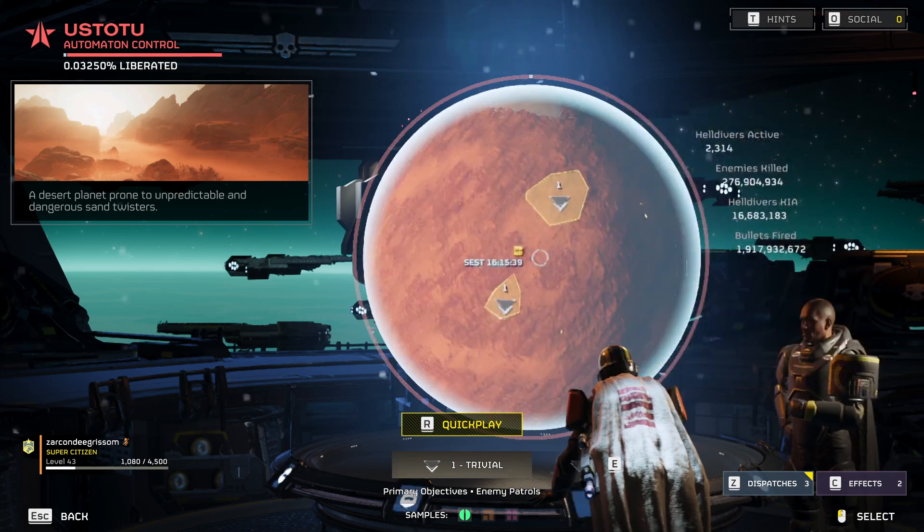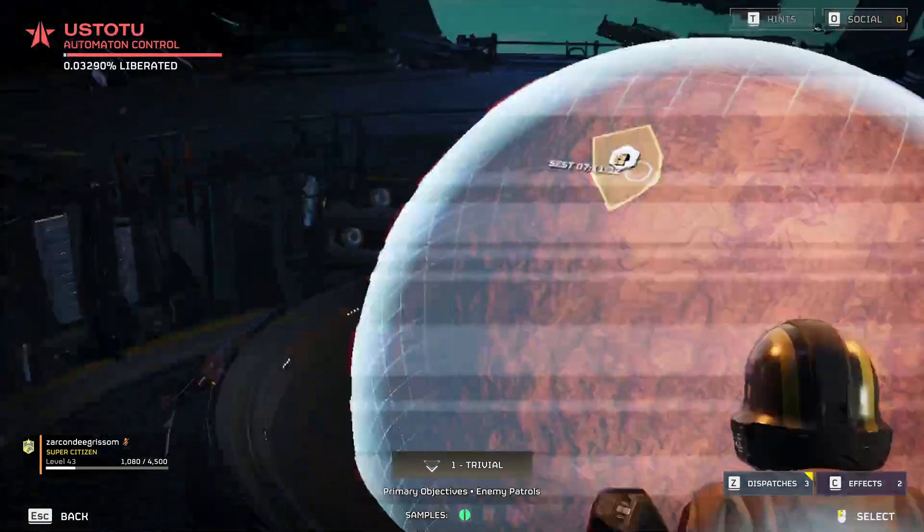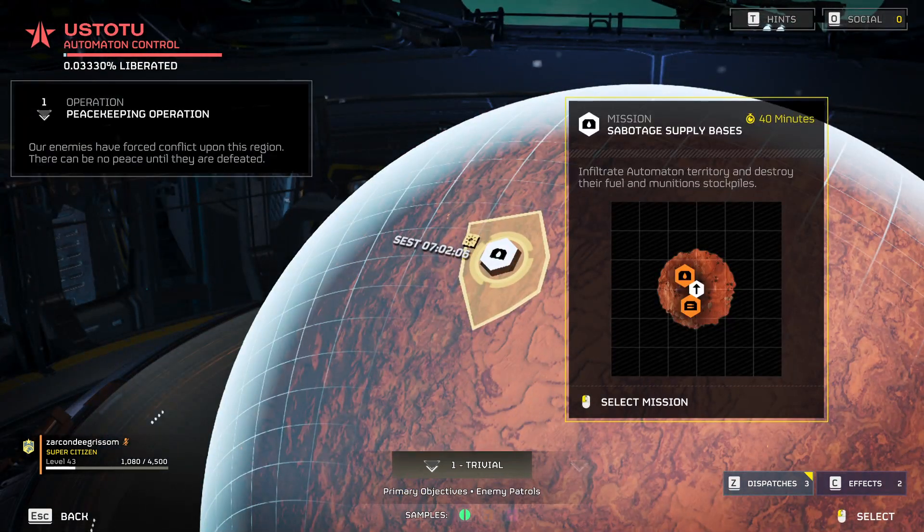I never said this during the mob testing videos, because there are two objectives — there isn't a single point where I can say this is before objective, this is after objective spawn rates. And it's the same for the three-flag ones.